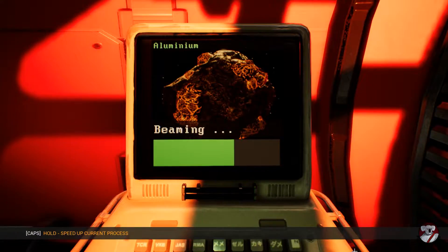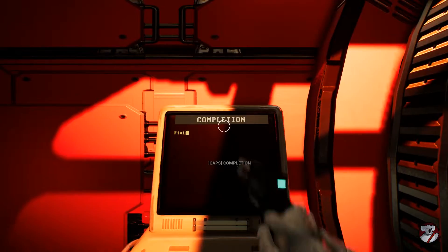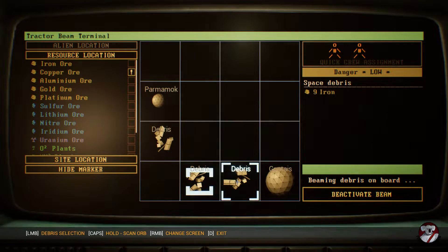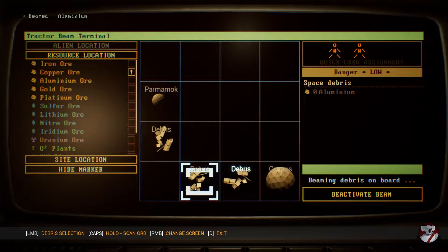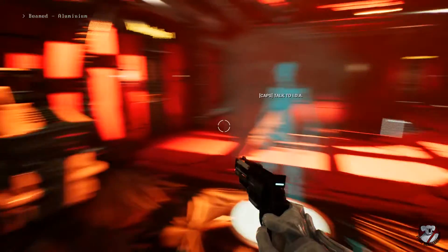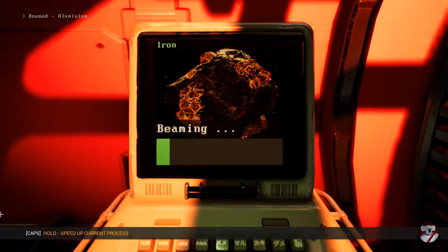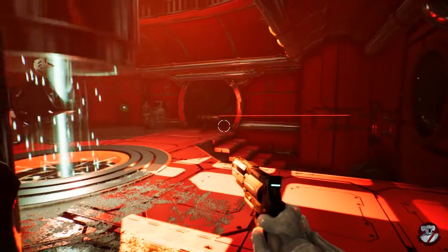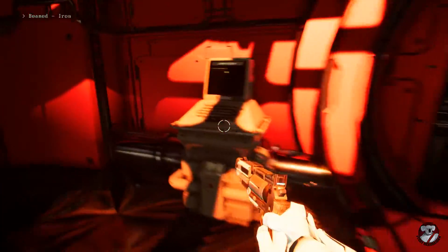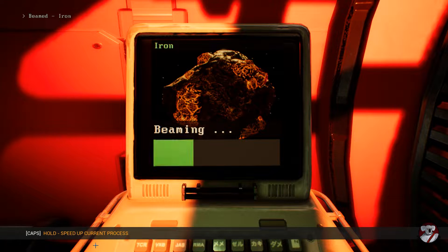From here, we'll just help the tractor beam guys pull in all the resources available from space so that we can move along. There's only one remaining space debris to do that with, so this won't take long at all with the three of us working around the clock. Three of us! This game is so damn cool.